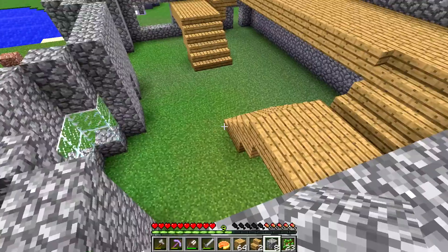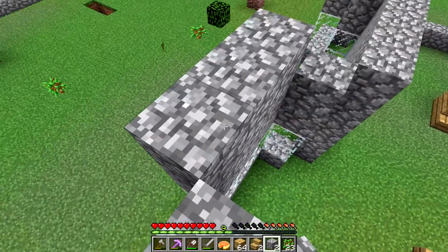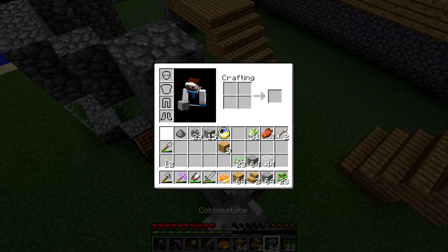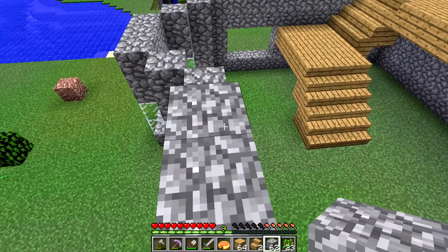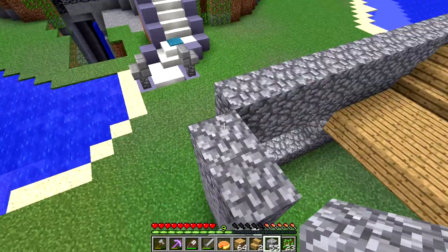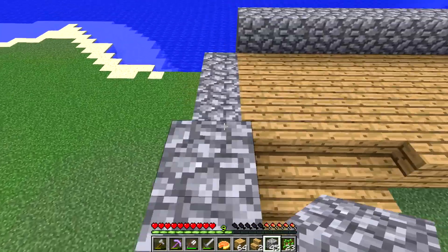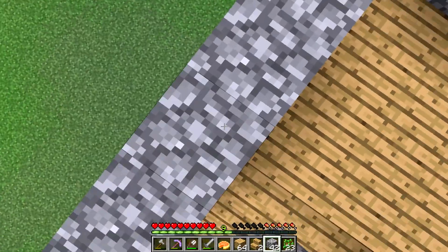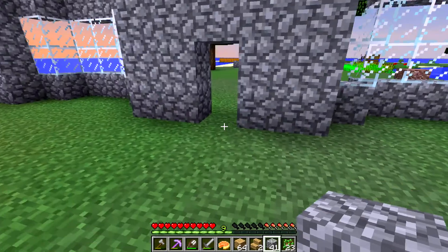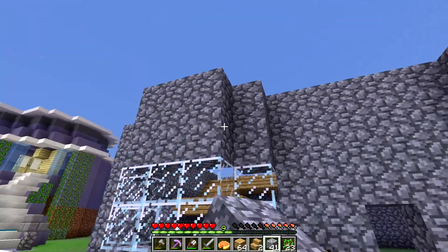I think in a minute we can start putting in the ceiling. I'm just going to use oak wood for the ceiling as well — or I could use acacia wood for the floors and ceilings, or birch. We'll see what we've got. This is starting to look nice — a bit castle-like. I need to do something about the fronts of these.